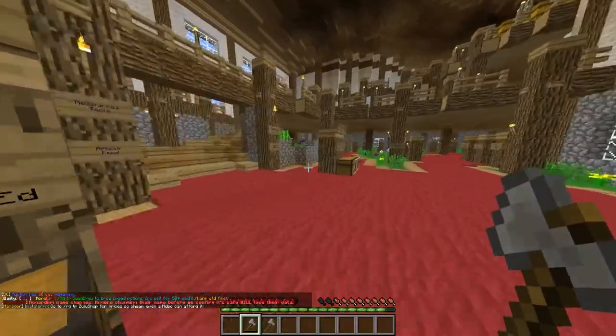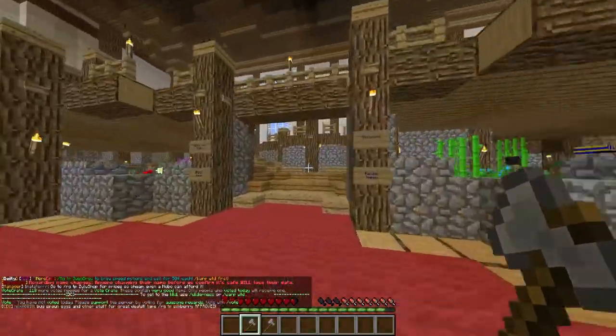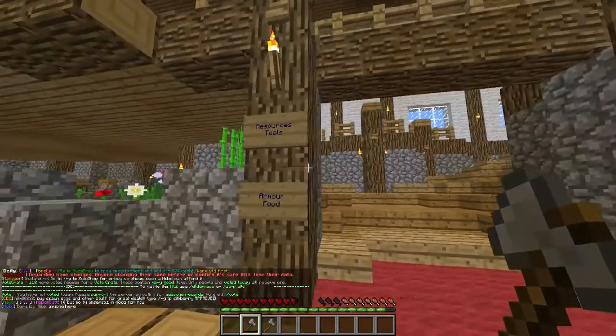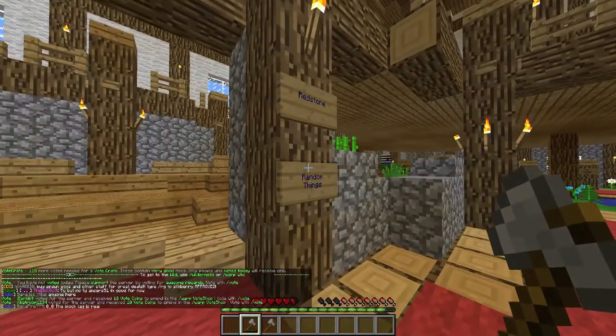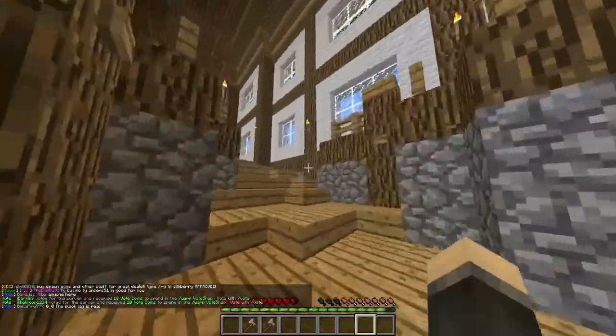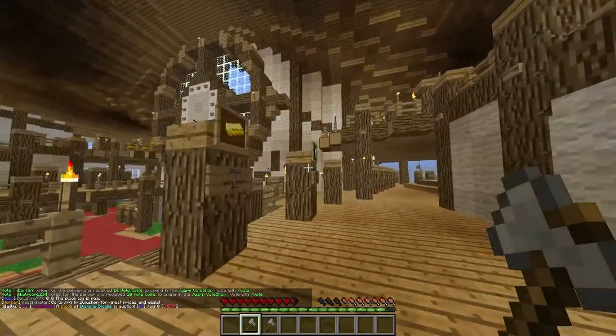There's building materials and dyes on this side, gardening stuff on this side, resources and tools, armor and food, redstone and random things. We're going to go into this resources, tools, and food section, I think.